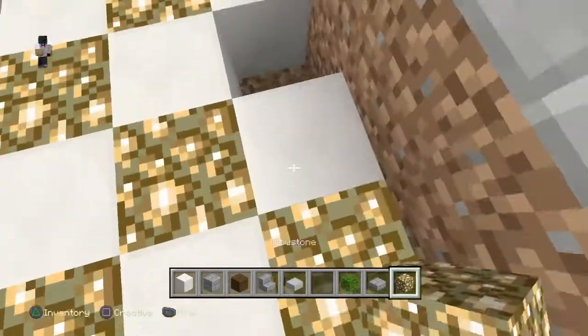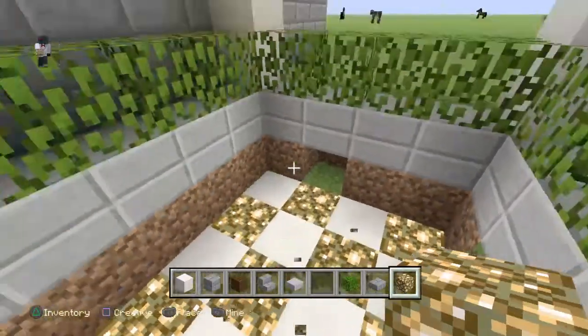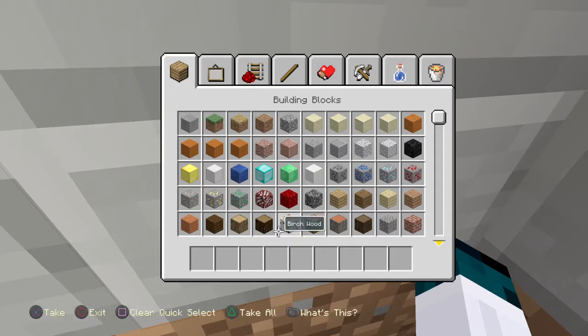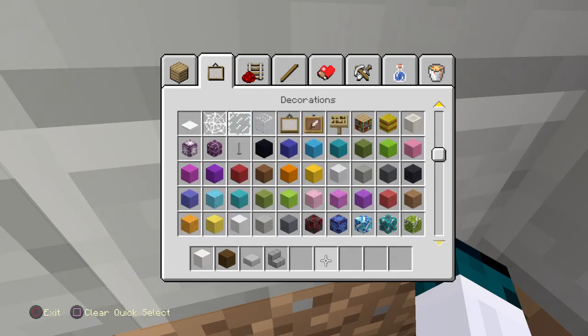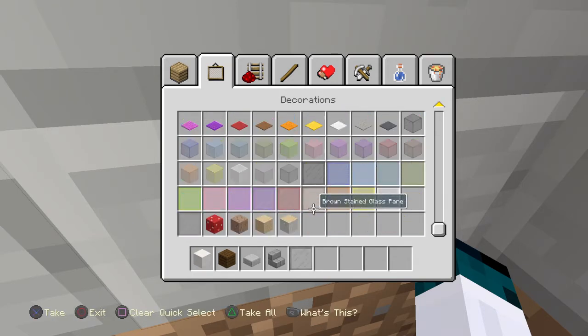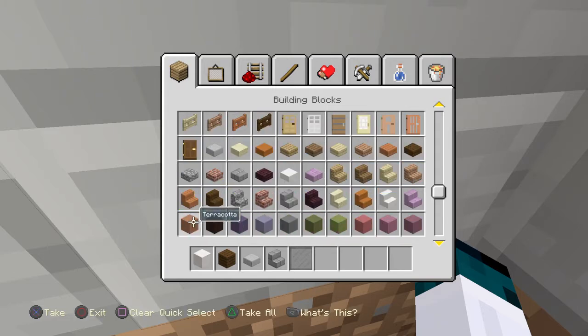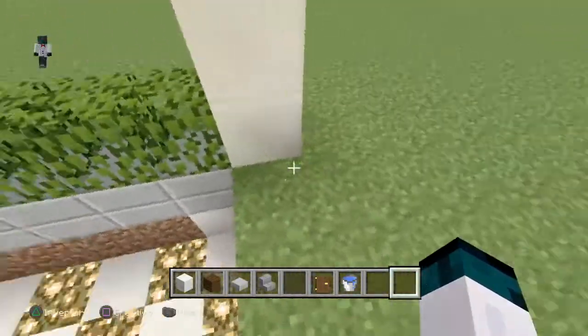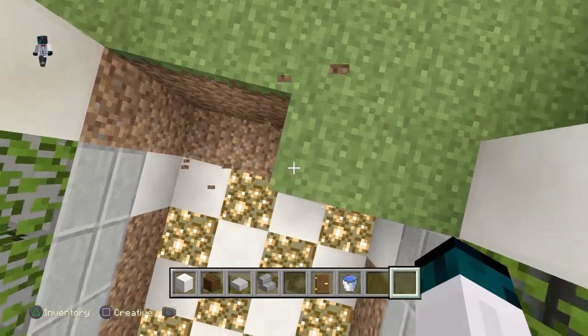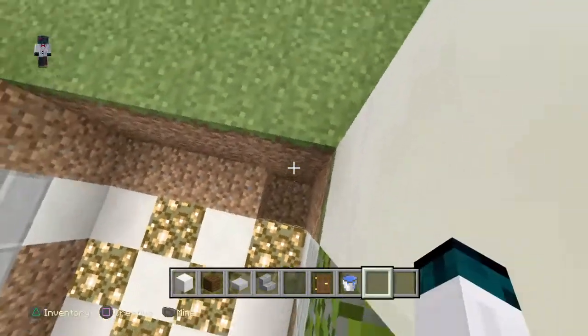Fill this in. Oops — I just emptied everything, I'm so dumb. I'm gonna get everything back real quick, I'm sorry. You're gonna need more black glass pane so make sure you keep that. I can get any door of your choice. I'm gonna get water because you need water to make the pool, unless you want to make a garage — I prefer a pool.